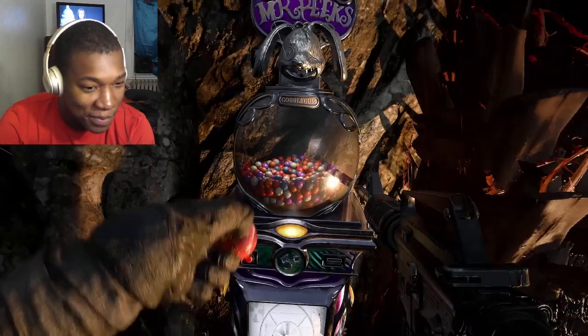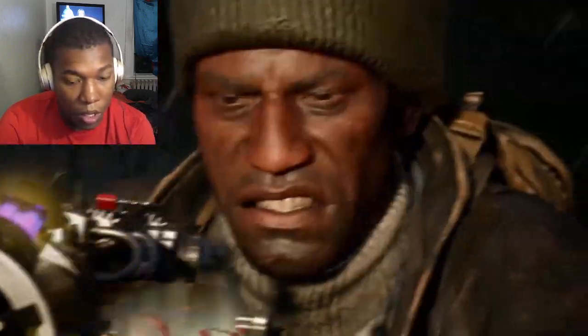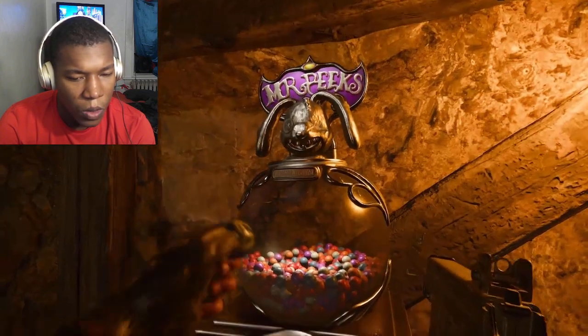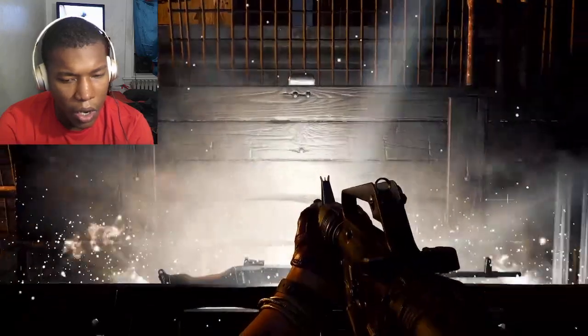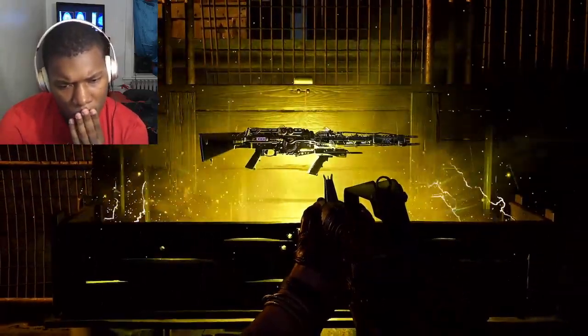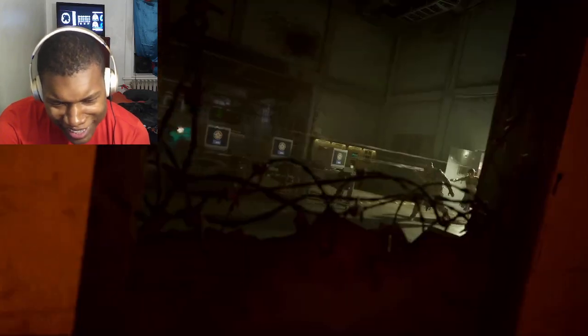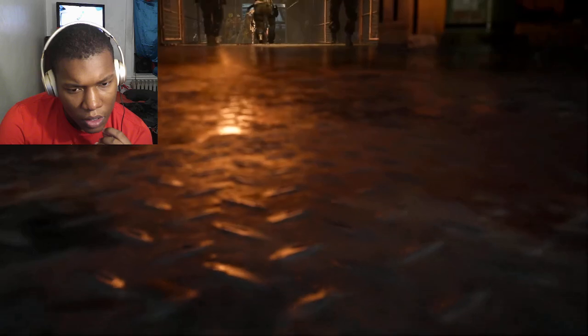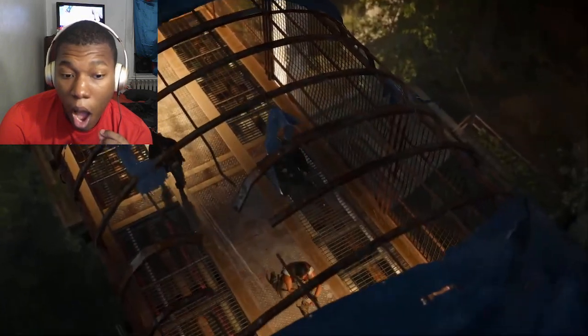You will be able to pick five GobbleGums in the menus and put those into a pack that you then use inside the match. In the match, you just find a gumball machine, get up to it, and it'll give you one of those bubble gums. You can choose when you want to activate them and can activate multiple at once. They can range from small changes in gameplay to drastic changes and upgrades — like allowing you to fire a weapon without using up any ammunition. They can be really powerful when used in a timely manner.